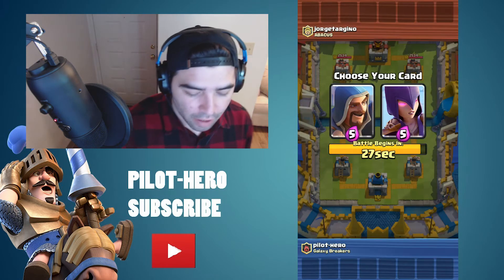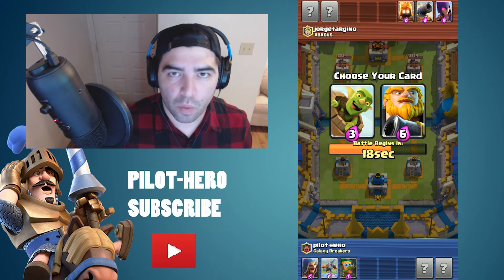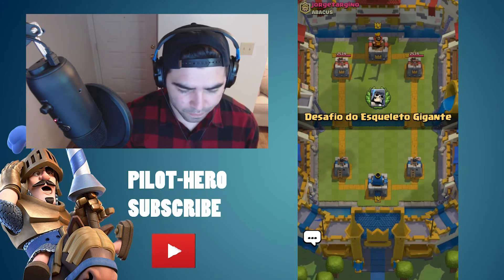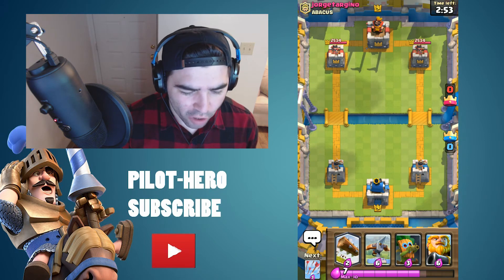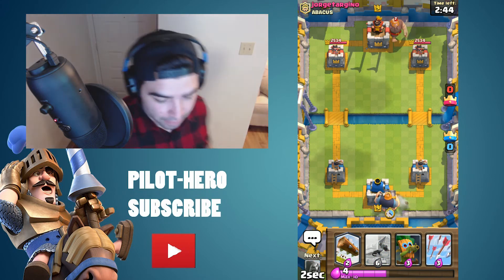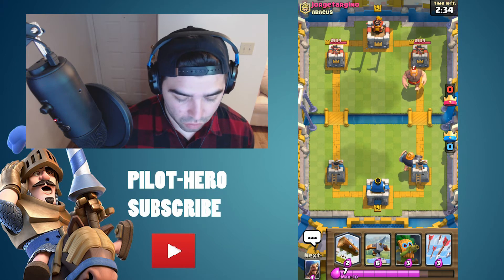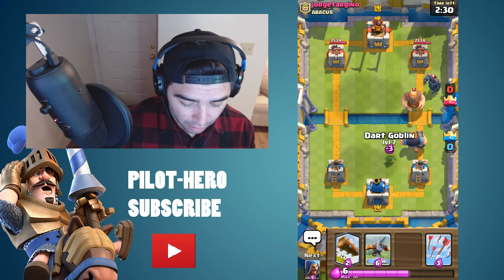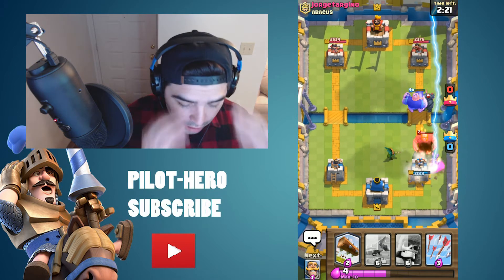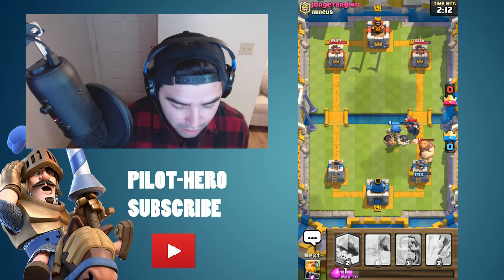Let's go ahead and jump into one more — this is kind of fun. I've always been a fan of the draft challenge. Let's go ahead and be a little troll — we'll take all of these. Actually we're gonna take the Royal Giant as well. Is it 'Jorge Targino' or 'Giorgetino'? I'll let you guys decide. Giant — an Inferno Tower would be pretty awesome. I doubt he gave me one of those, but I have Log. Oh man, this is gonna be scary. Wizard. Oh boy, we need the Skeleton. This is terrible, why do we have this deck? What an ugly deck — this is so heavy it's crazy.